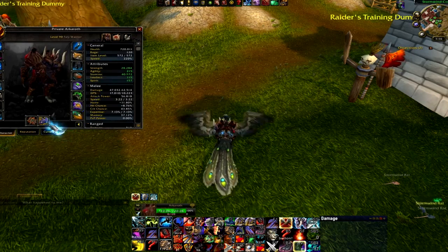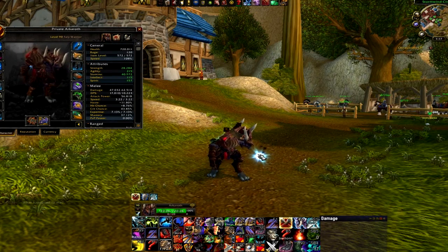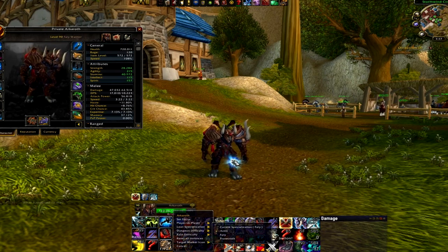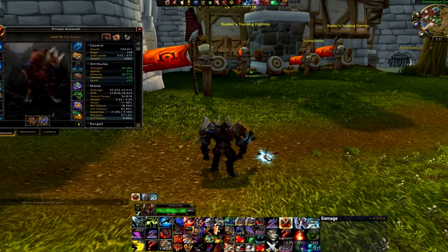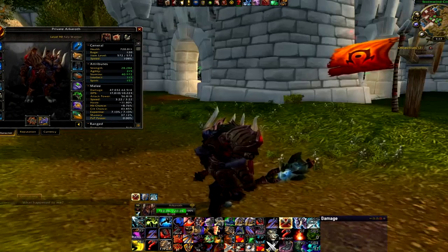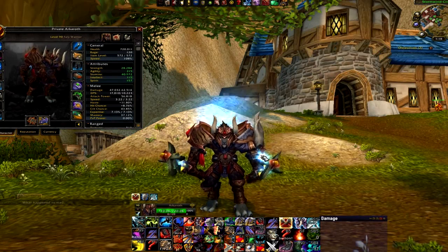For weapons, we are Titan's Grip — two two-handers — that's the way to go right now, it's just how Stormbolt works. If you've dipped into LFR, one trick is you can click your portrait and set your loot specialization to Arms, and that'll make it so you only get two-handers that drop, and all the same DPS gear still drops. If you do have significantly higher item-level one-handers than two-handers, they will end up doing more damage, because weapon item level is king. Once you get good weapons, things are going to be great.